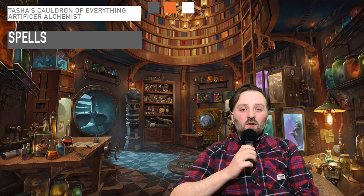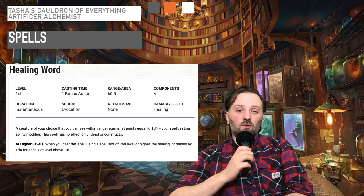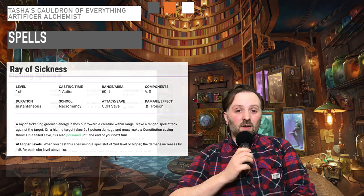I'd like to cover some of the spells that you get exclusively as an Alchemist. At third level, you get Healing Word and Ray of Sickness. Healing Word is an essential spell and is the cornerstone of the Alchemist. Ray of Sickness is okay but it's not a fantastic spell — in my opinion, it's not the first pick.